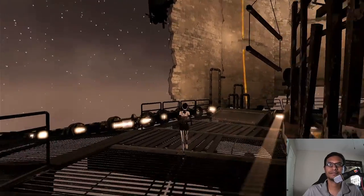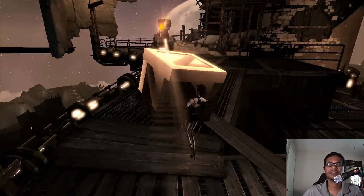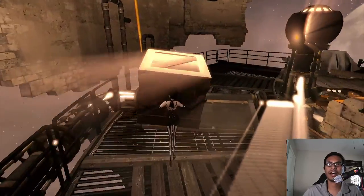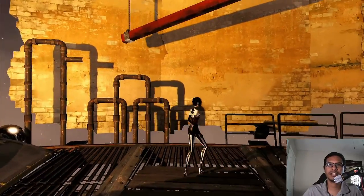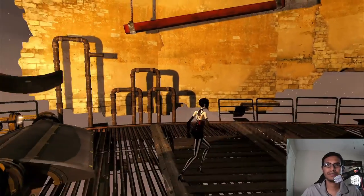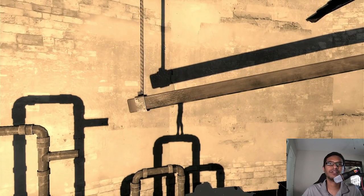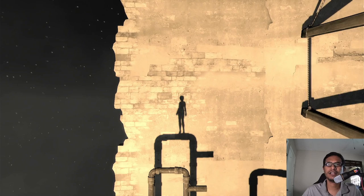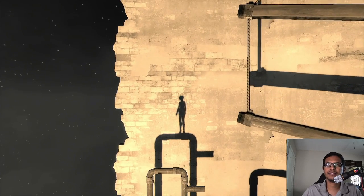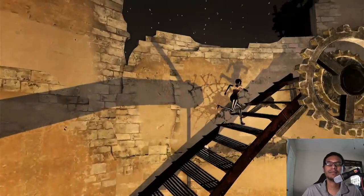Now we need to operate the light beam towards that light source. Keep going up — we're almost there. Now I need to pick up this box again, and finally we can drop the box right here on this mechanism. This will activate this light in front of me, and now I can jump on the shadows of these pipes. Be careful here — you need to jump onto the smaller one. Just wait for that beam to come close to you, wait for the right position, and now we can jump on it. Press the B button and go up the stairs.